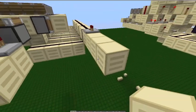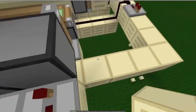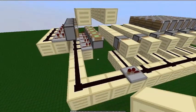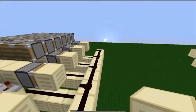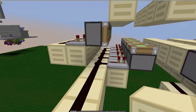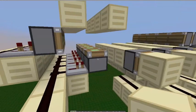Just fill this up with redstone, so we have this wire full. Then a repeater, and then redstone all the way to the pistons.